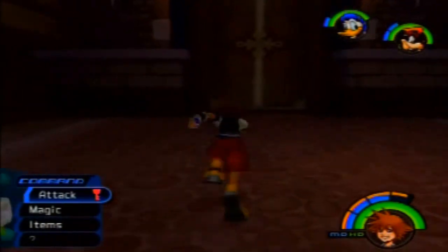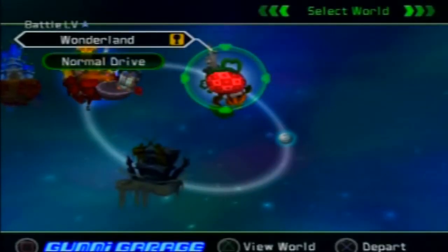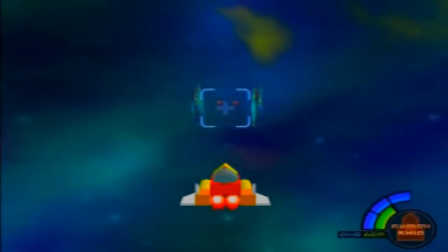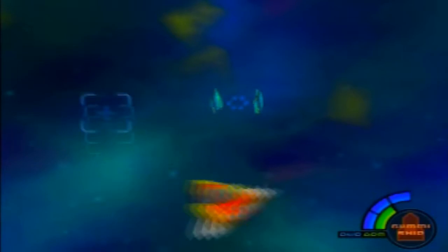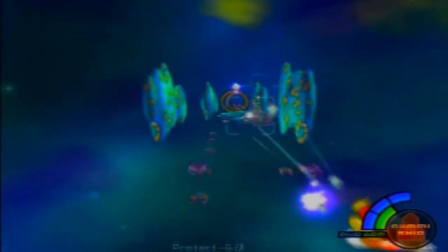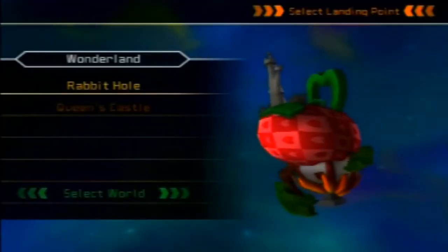After you do that, that's really all there is to do in Traverse Town for now. We're going to exit the world and head back to Wonderland because there are a couple of things to get there as well. Go ahead and select it and fly over there. I wish I already had the warp piece so I don't have to keep doing this, but we need as many gummy ship parts as we can get. Wonderland is where the video is going to end, and I already created the ship I wanted to make.